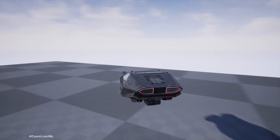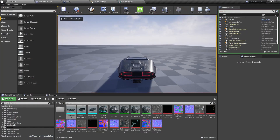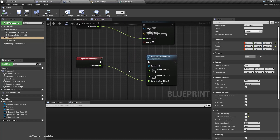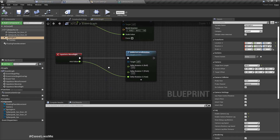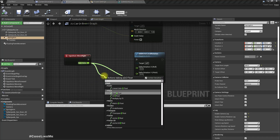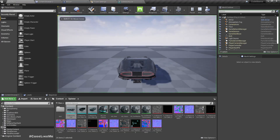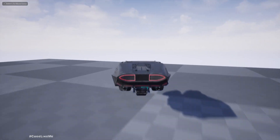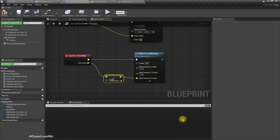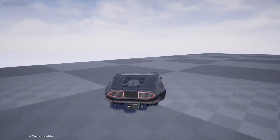It's much better now. We should smooth out the turning because it feels too fast. Let me multiply the rotation value by 0.1 — that's too slow. Let's try 0.5. Yeah, that's better.